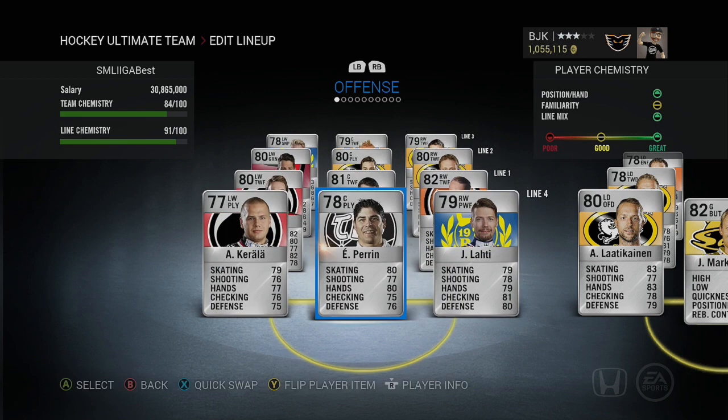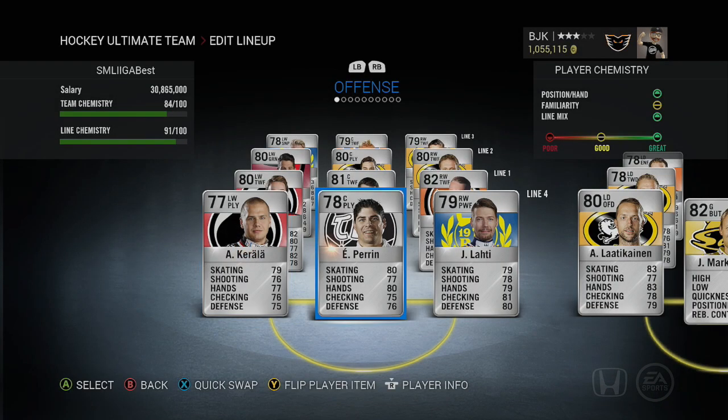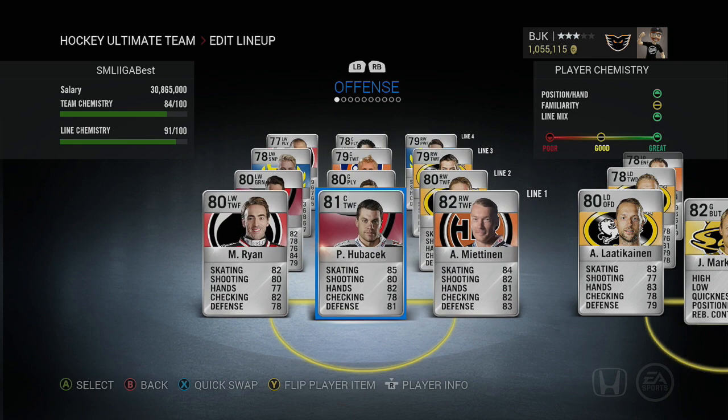On the fourth line we have Antti Karela, Eric Perrin, and Lati. These are the low-end players — high 70s overall — so you're not going to get anything spectacular. Karela is upper 70s across the board. Perrin has no 80s in skating or hands. Lati, as a power forward, just has good checking and defense. It's very lackluster on the offensive side.